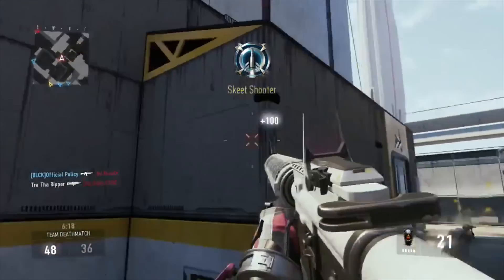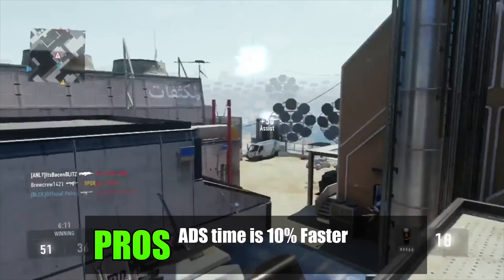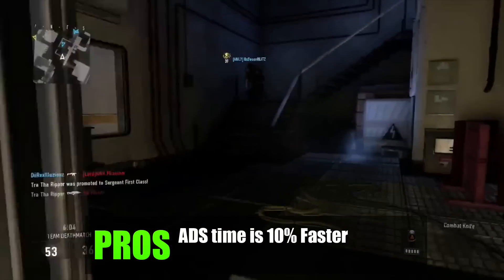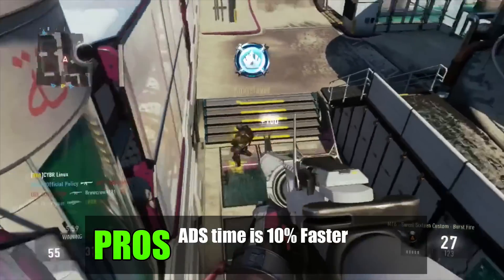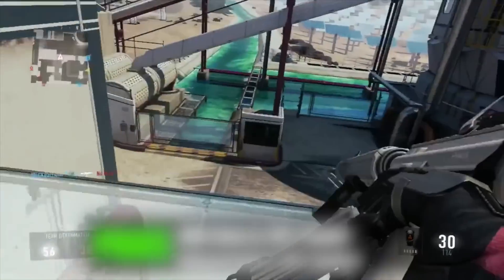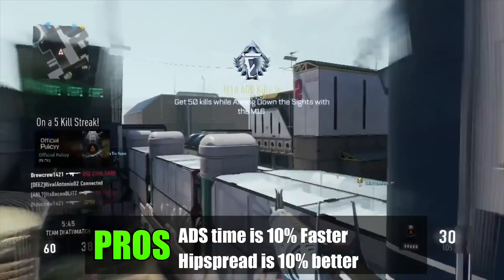Moving over to the M16 Royalty's pros: the aim down sights time is 10% faster — unlike the Warpig's minus 10% ADS time, this is 10% faster, so it's going to be a beast when aiming down sights, which is always good for a burst weapon. The second pro is that the hip spread is 10% better when firing from the hip, so if you're not aiming down sights, this weapon is good to go.